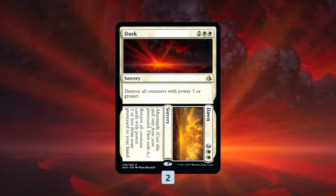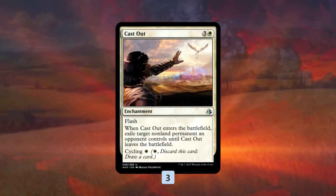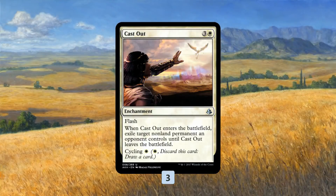Our main plans for closing the game are making all of our small tokens into slightly bigger threats. The other big payoff is Dusk // Dawn — it's kind of a one-sided board wipe. We blow up all of our opponent's big stuff, and we don't hit much of our own stuff. A couple of our things do die, but not many of our creatures die to Dusk. Then Dawn is like drawing ten cards because we just get back all of our creatures from the graveyard for five mana, flooding the board again.